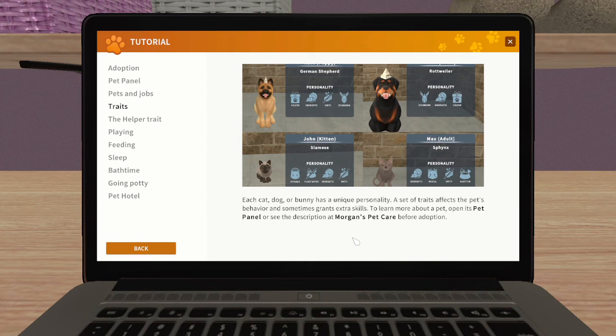Each cat, dog or bunny has a unique personality. A set of traits affects the pet's behaviour and sometimes grants extra skills. To learn more about a pet, open its pet panel or see the description at Morgan's Pet Care before adoption. So they should all act slightly differently then.